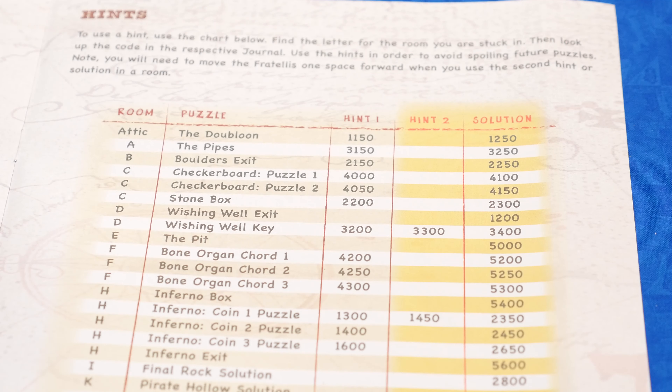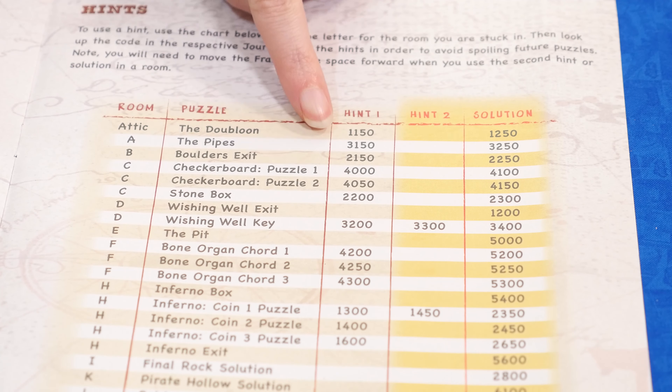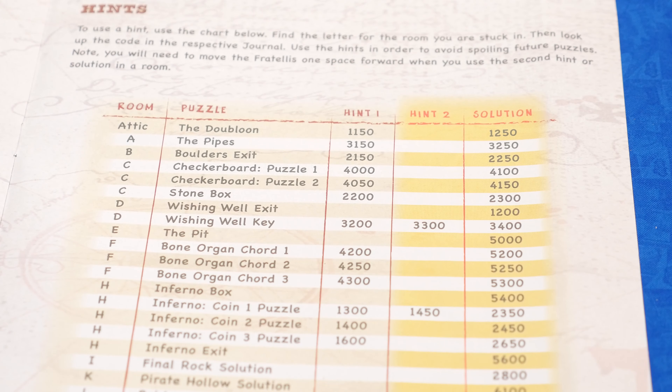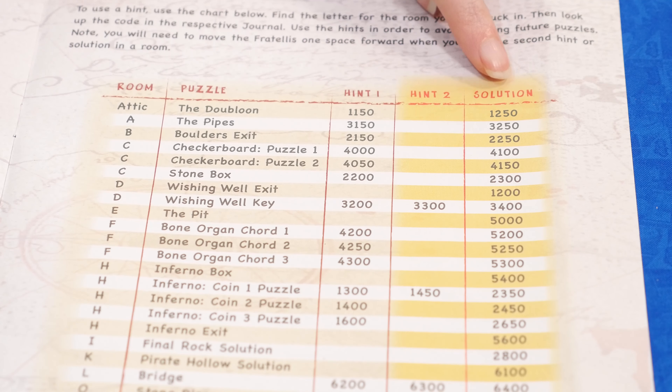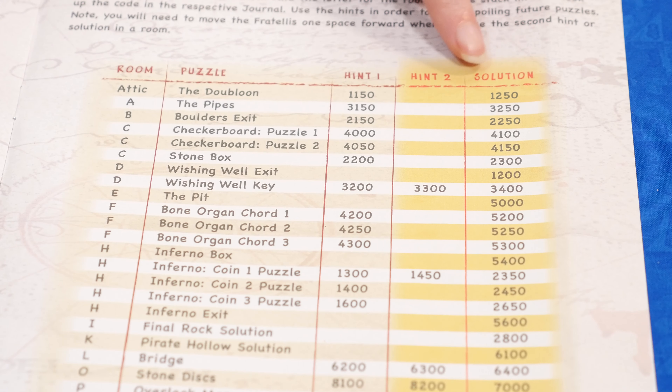Once you finish the game, you'll compare the number of times you were caught with the scoring chart to determine your achievement level. If you're having trouble with a puzzle, you can get a hint on page 7 of the adventure guide. Look for the room you're in and the entry number for the first hint. Hint 1 is free, but if you look at hint 2 or the solution for a puzzle, you'll have to move the Fratellis forward. As a reminder, these hints are highlighted in yellow.